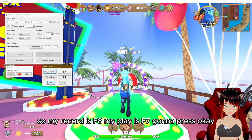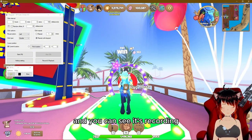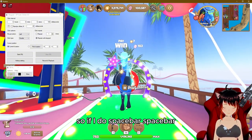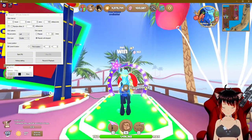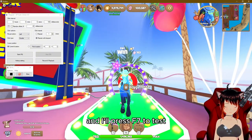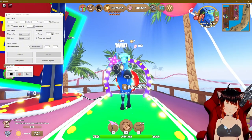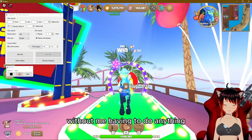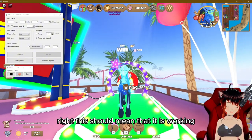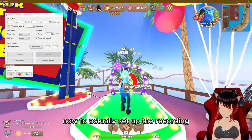To test the hotkeys: press F8 and you can see it's recording. Do a few actions — for example, press spacebar — then press F8 again to stop recording. Press F7 to play back and it should replay exactly what you did, without you having to do anything. If that works, your recording function is confirmed working.